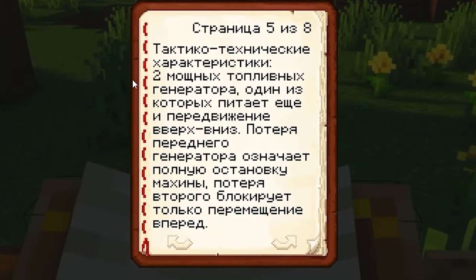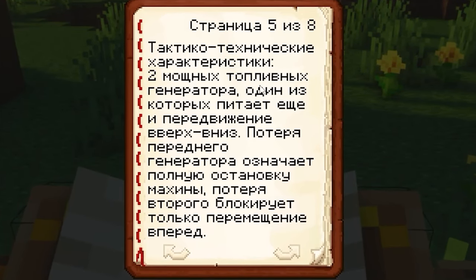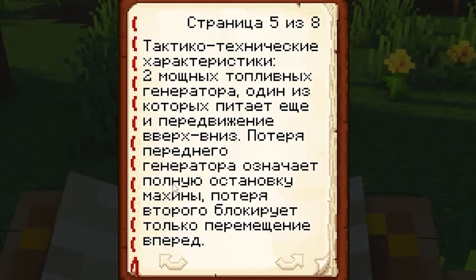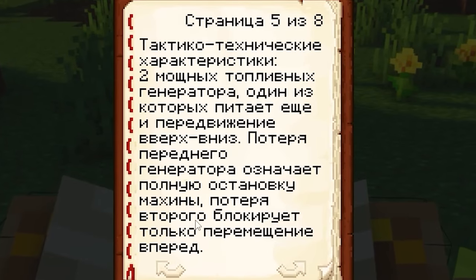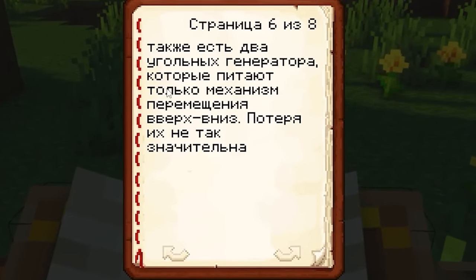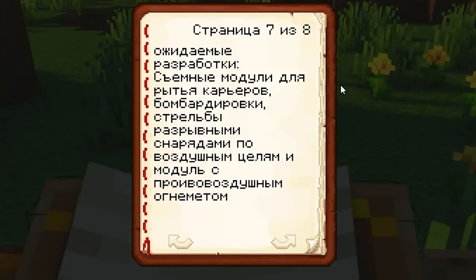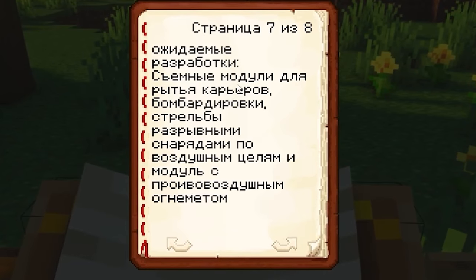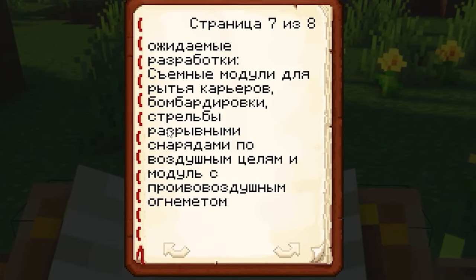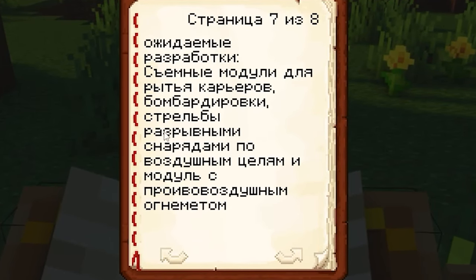Tactical technical characteristics: two powerful fuel generators, one of which feeds the up and down movement. The loss of the front generator means the complete shutdown of the machine. The loss of the second one blocks only the forward movement. There are also two coal-fired generators that power only the up and down movement mechanism — their losses are not so significant. We are expecting to develop removable modules for quarrying, bombing, firing explosive shells at air targets, and a module with a craft flamethrower. Wow, these are some plans.